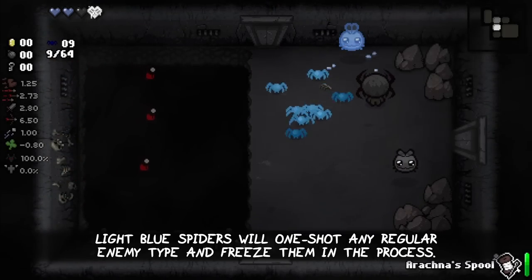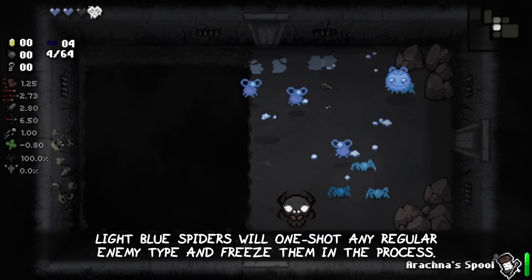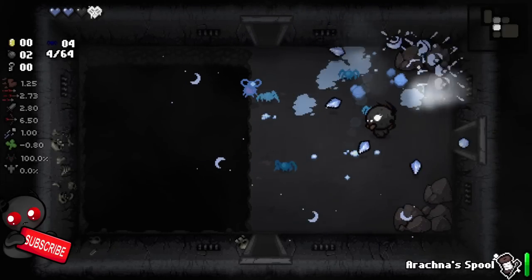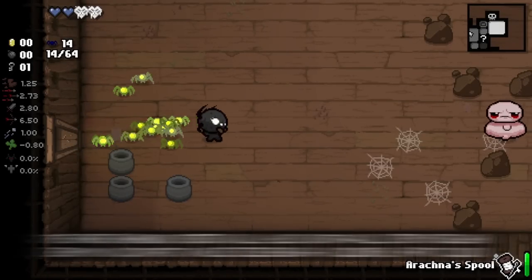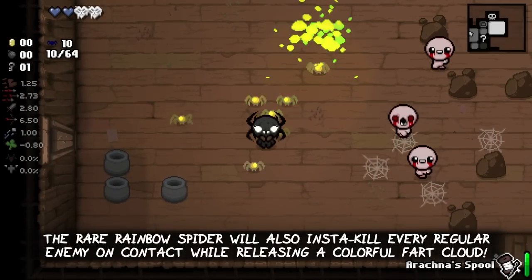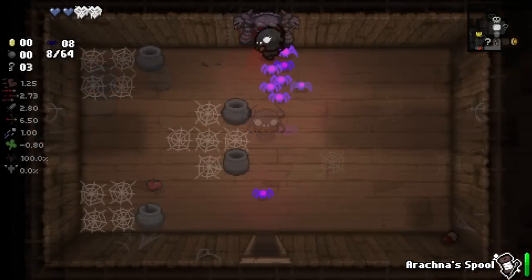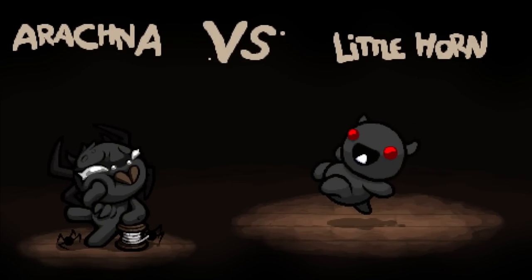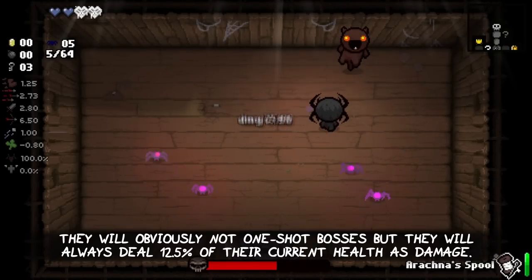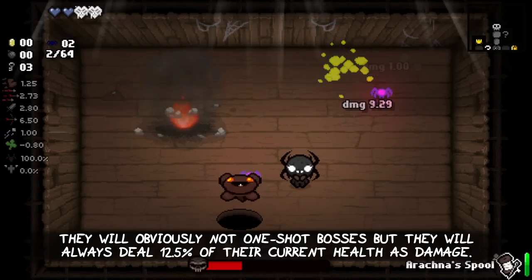Light blue spiders will one-shot any regular enemy type and also freeze them in the process. The rare rainbow spider will also instantly kill every regular enemy on contact while releasing a colorful heart cloud. They will obviously not one-shot bosses, but they will always deal 12.5% of their current health as damage, which is still a lot.